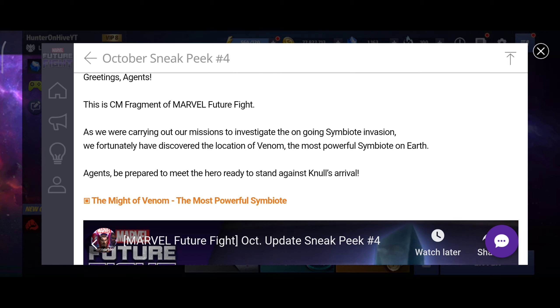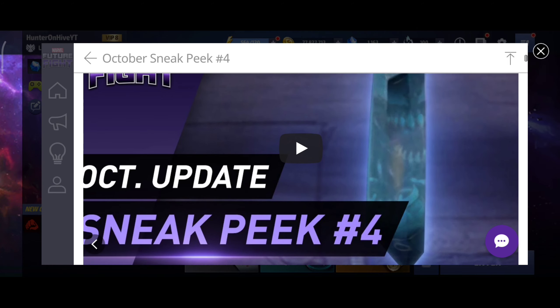As we were carrying out our missions to investigate the ongoing symbiote invasion, we fortunately discovered the location of Venom — the most powerful symbiote on Earth. Agents, be prepared to meet the hero ready to stand against Null's arrival: the might of Venom. In the sneak peek image we can potentially see CCF and in its reflection, Venom is visible in a new look — this is not any existing uniform Venom has in the game right now.